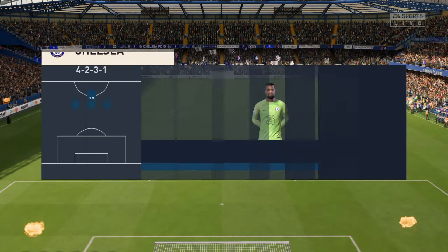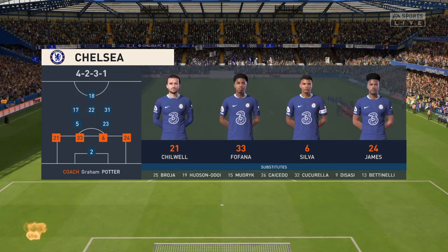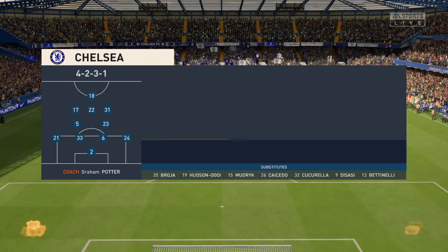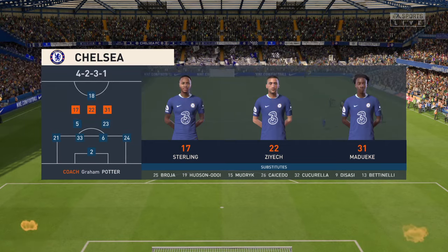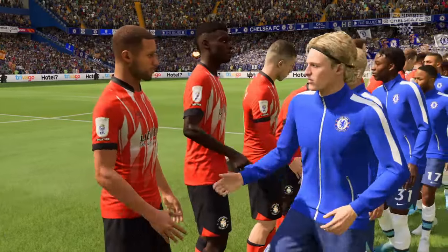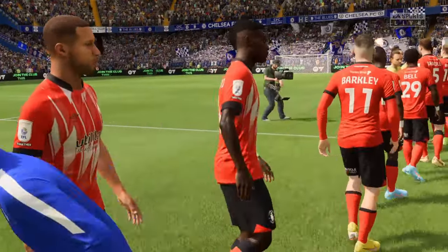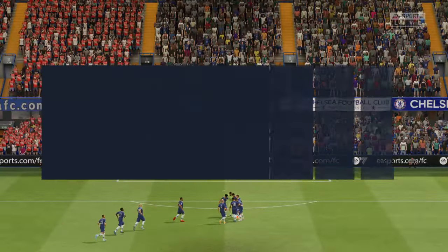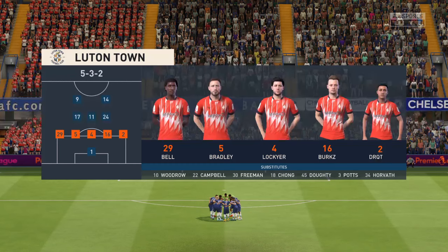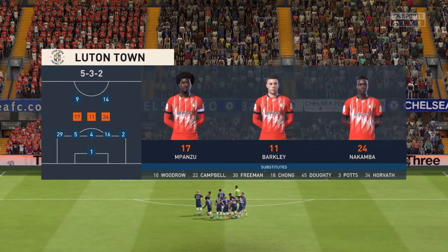And this is how it looks for Chelsea. They're starting with an attacking 4-5-1 formation, with three players in advance of two holding midfielders. But it's important that the wide players come infield to join the centre forward at the right time. For the visitors, Tim Krul is the goalkeeper. Ross Barkley plays alongside Marvellous Nakamba in central midfield, and it'll be two men up front.